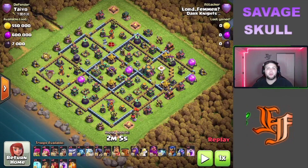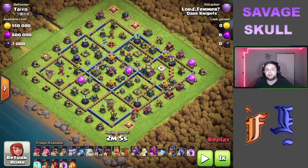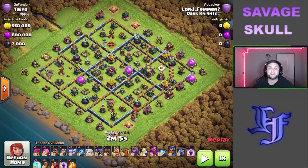What we're looking for is to set up a funnel — use the wall breaker to give us access, open up the back side of the attack with the earthquakes, and then use the log launcher to get access to the rest of the base. That's pretty much the gist of the attack: set up at least a little bit of a funnel to get all these yetis and super archers going into the core.